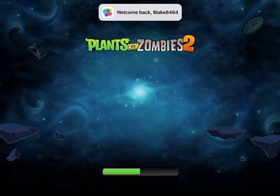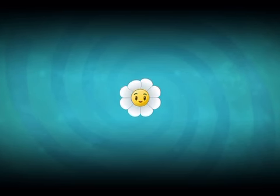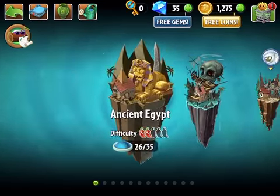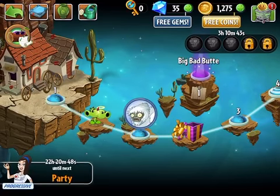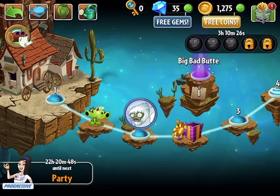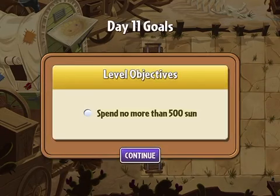Once it gets loaded up here, let me just click play and get rid of that nasty pop-up — I don't like those. So once it gets loaded up, I shall show you. I've gotten really far. I've unlocked all the worlds, and it's just a fantastic day. So now we are in the Wild West. I've already beaten two piñata parties, as you can tell at the bottom left corner. I've got 35 diamonds and 1,275 coins. I have the option to get free gems, diamonds, and coins. We're going to play a couple rounds of this. We're starting on level 11. Let's see what all we can get done.